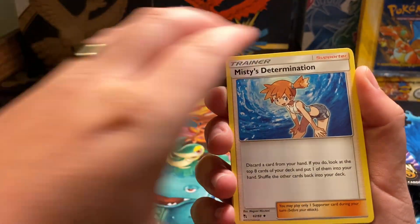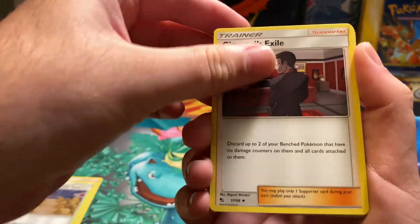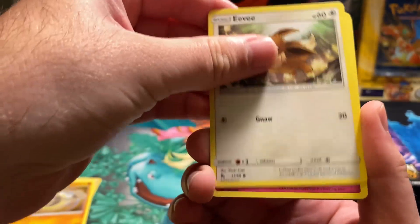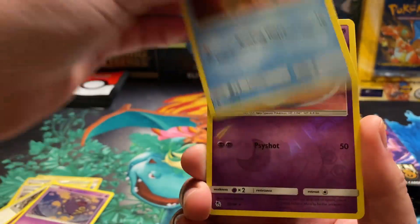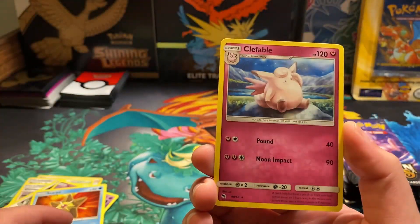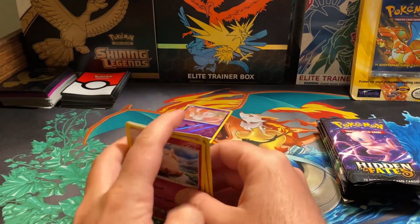We start off with that Steel Energy. We've got Misty's Determination, Brock's Gem, Giovanni. We're going to go through these pretty quick. Reverse Holo is the Mew, and then we've got Clefable. So nothing going on there.